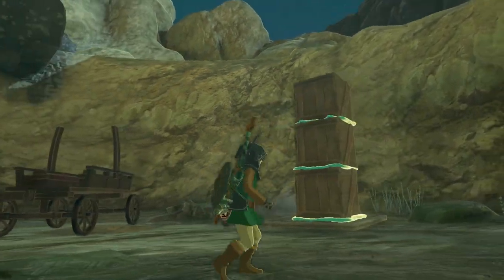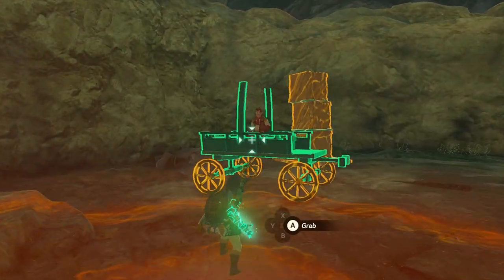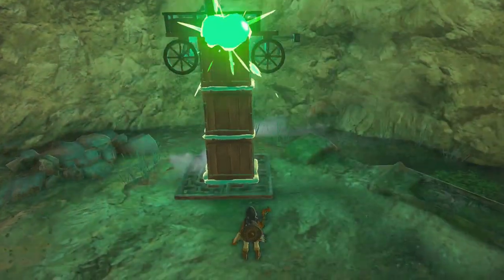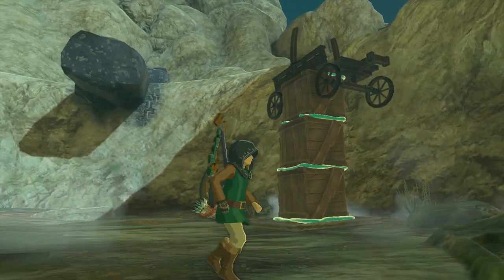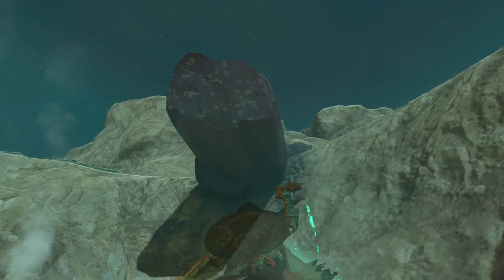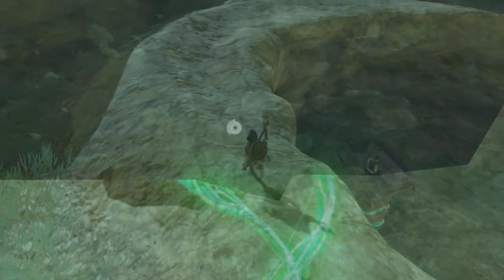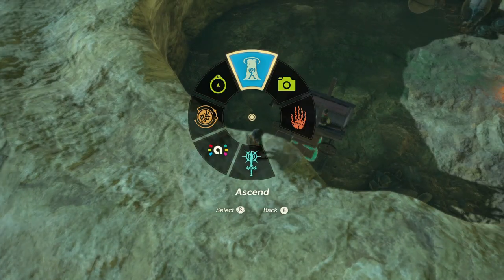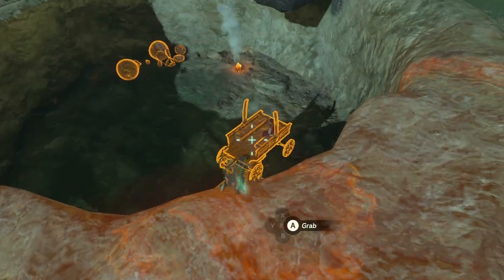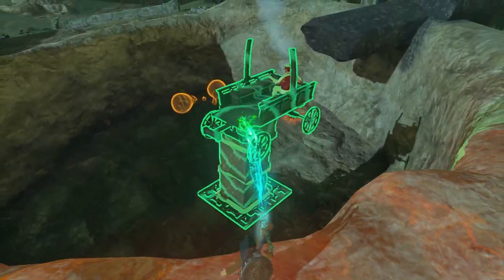When you're feeling ready, talk to Eustos so he sits on the wagon, attach the wagon on top with the three boxes, then get out of the crater. Get as near as you can to the wagon, switch to the Ultra Hand and look for a position where you can grab the wagon and get it out of the crater. And that's it — easy peasy.